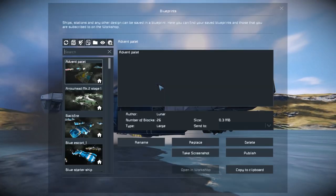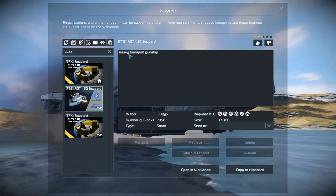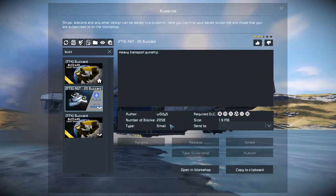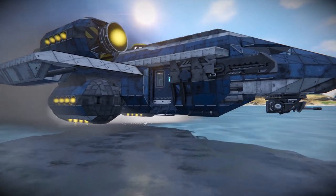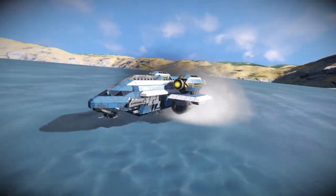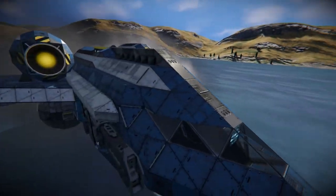If we bring it up in the menu here, typing in Wolfie — it just says Heavy Transport Gunship, that's the description. It uses 6 DLC packs, 2,058 blocks, and it's a small grid. I thought it was a really interesting, really sleek gunship shape, so I wanted to have a closer look at it.